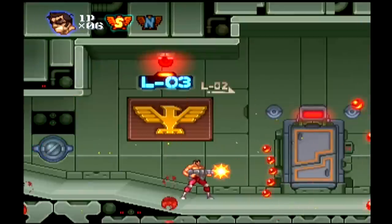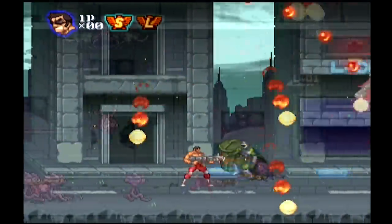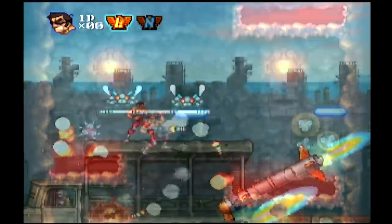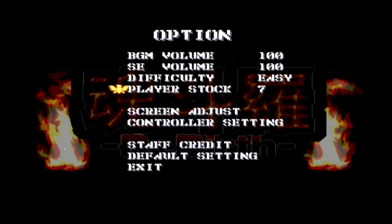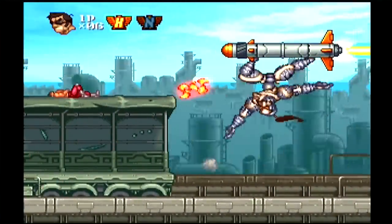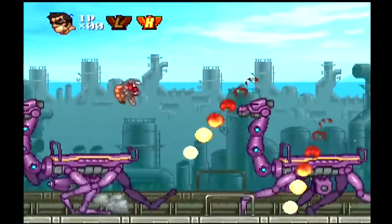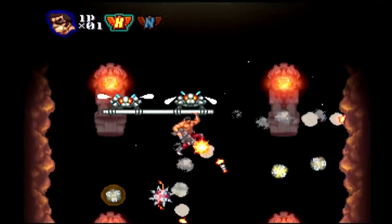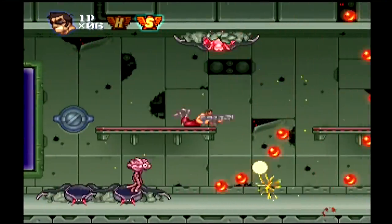The dual-weapon system from Contra 3 returns, and the default gun can once again shoot on auto-fire. The power-ups in this installment consist of a spreadshot, a laser gun, and a homing gun — the traditional flamethrower, however, is missing. Like some of the newer installments in this series, you can change between a variety of difficulty levels. Playing on the easy difficulty level will allow you to always keep your current weapon even after losing a life, however the final boss stage cannot be accessed when playing on this mode. The game consists of five stages, packed with classic Contra action and an outstanding soundtrack. This game is a gem on the WiiWare system, and definitely worth checking out.